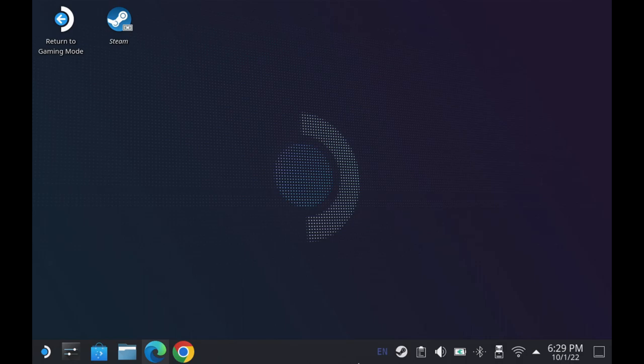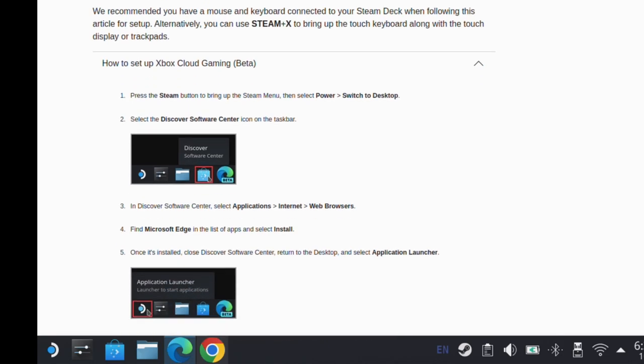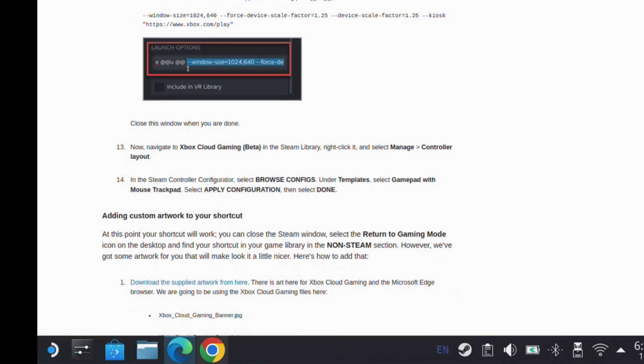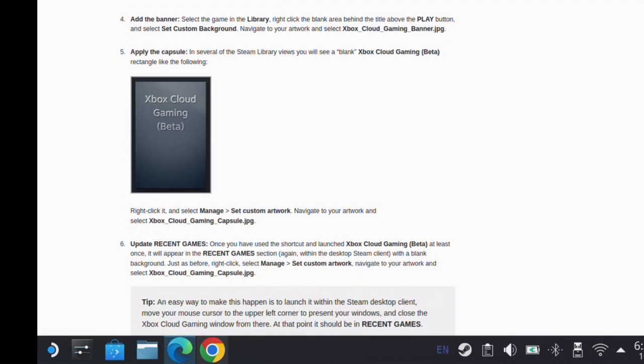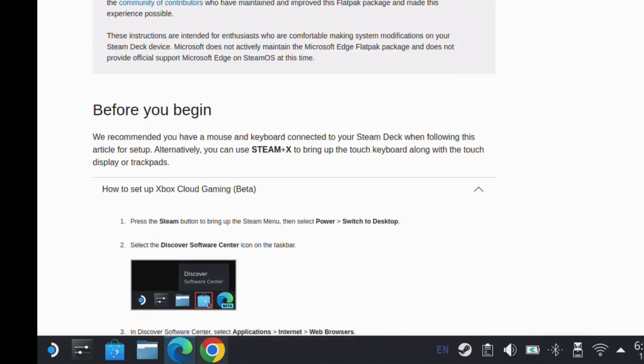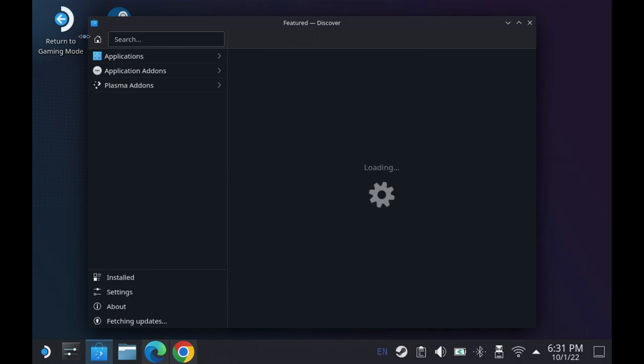Everything we're going to do to set up is going to be from the desktop. Once we're done here, everything will look nice and clean in our game mode. Everything I've learned from this originally came from Xbox's Cloud Gaming setup for Game Pass on Steam Deck, which they launched a few months ago. This process works for pretty much Edge and Chrome and for any of the sites that work with cloud.